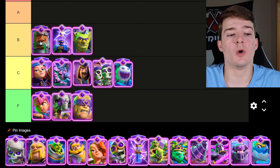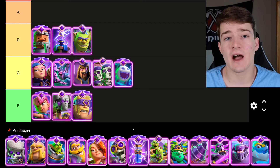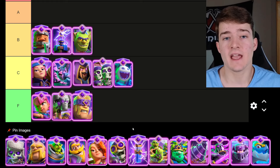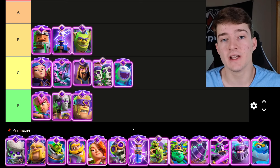The Evolved Royal Recruits will also be going in B tier. I consider them to be an average evolution currently — they were a lot worse a few months ago, but they've definitely gotten a bit better as the meta has shifted. The Evolved E-Dragon does very, very well against them, which definitely helps keep them in check.